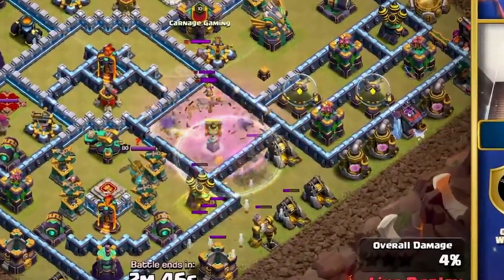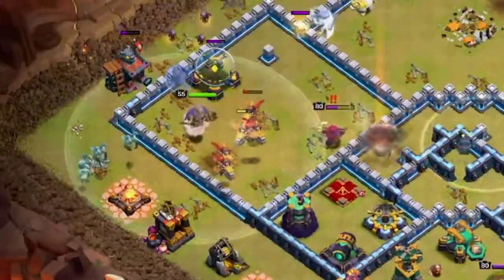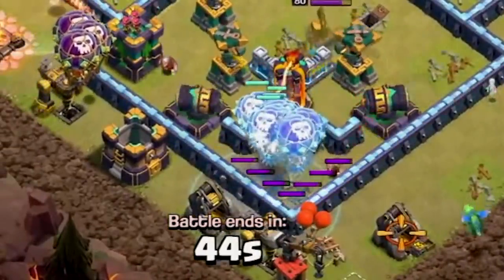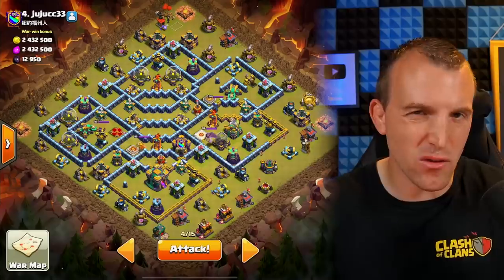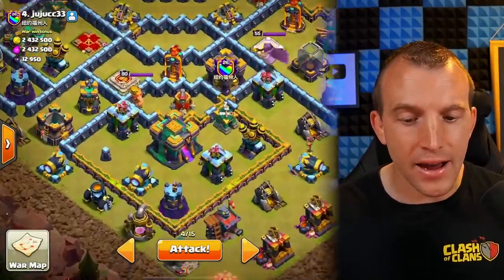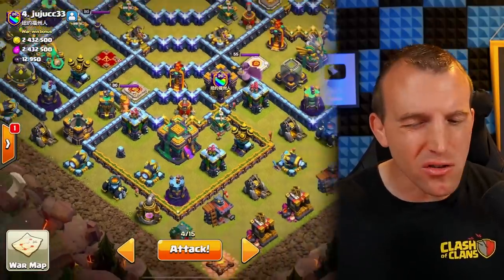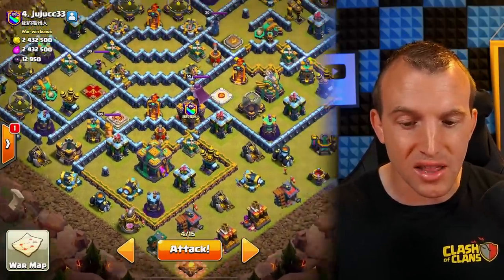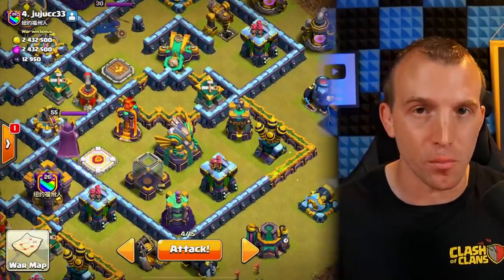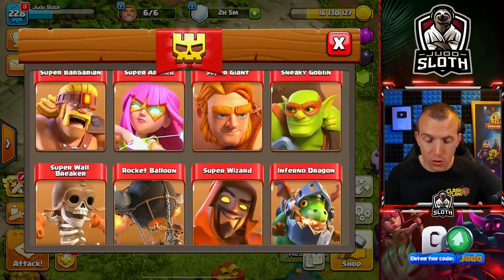It was by Starrz. He used a Blizzard into Dragon Riders, but also had a Clone Spell for the balloons. It was so creative and that's why I want to copy it. So this is the base we are going to attack. I normally like to attack in towards the Town Hall, particularly in the Clan War Leagues, but it doesn't look great for the Blizzard. I think this compartment where the Eagle is might be a better option. I have the composition from Starrz in front of me and the first thing we should do is boost the Super Troops.